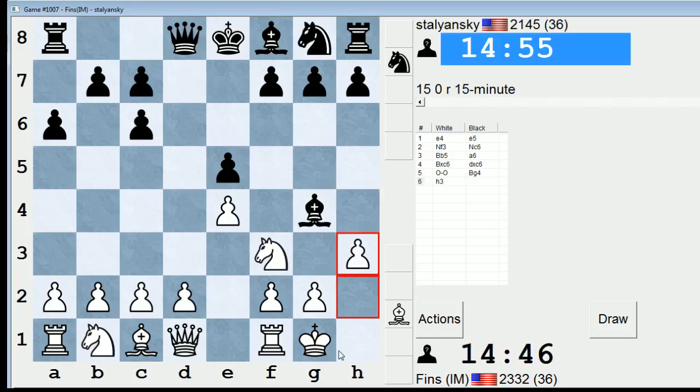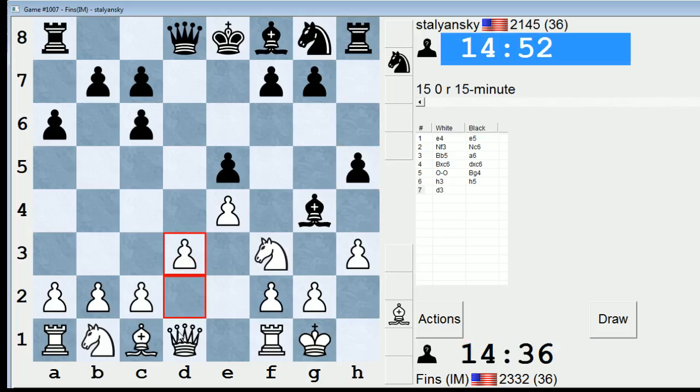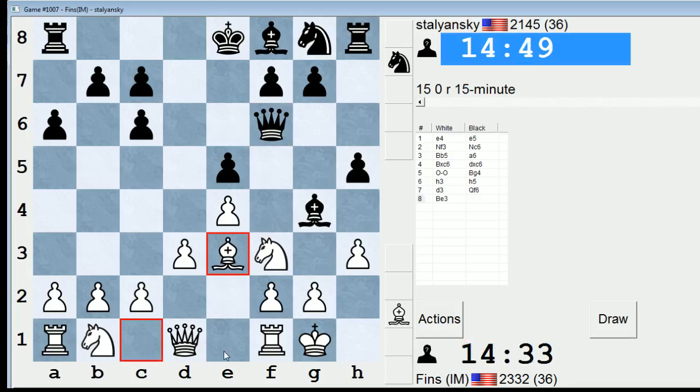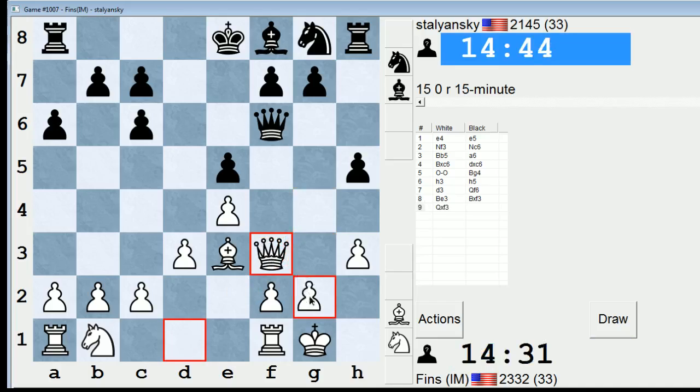Okay, let's go h3, and normally they play h5. The idea being that if I take, he takes, if I take on e5, he has Qh4, so this is kind of a fishing pole idea. White does not want to capture on g4, so I'll go here, and I'll put the bishop on e3, and then play knight bd2. I recall studying this line a while back — like 10 years ago.